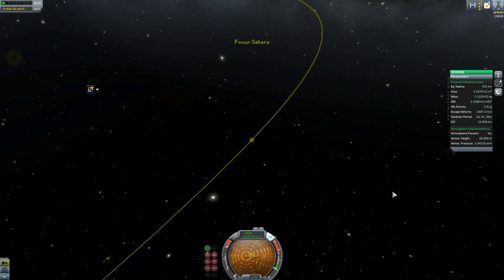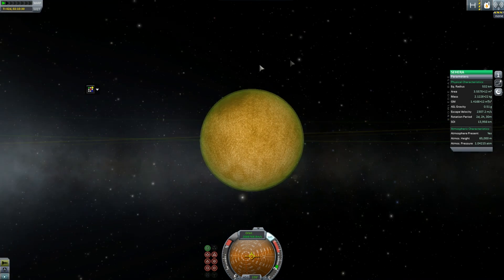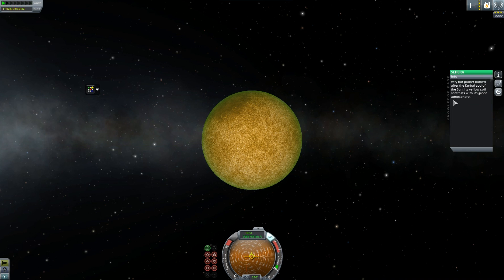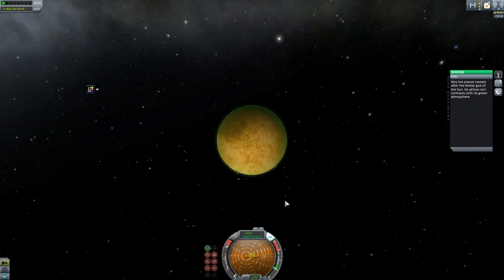Let's look at Sahara — maybe it's desert-y. Look how cool these look! There are a lot of very cool planets. This says: 'very hot planet named after the Kerbal God of the Sun.' Its yellow soil contrasts with its green atmosphere — oh, that would be pretty.